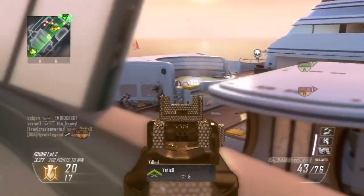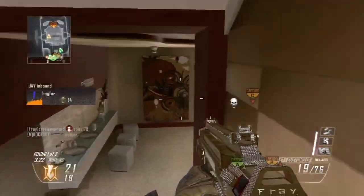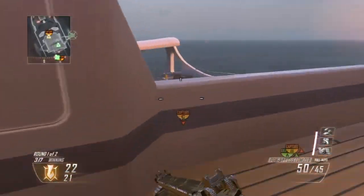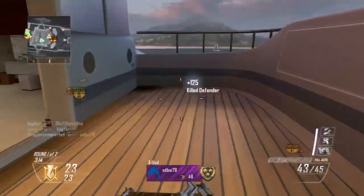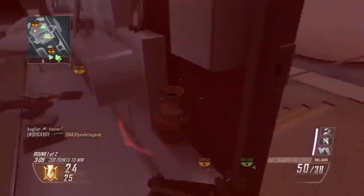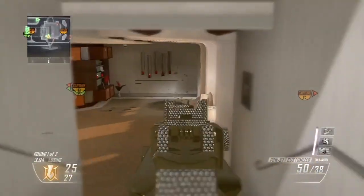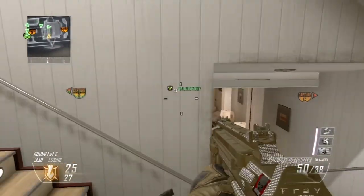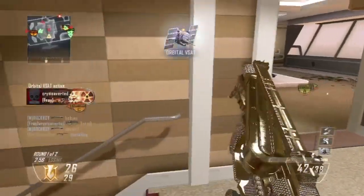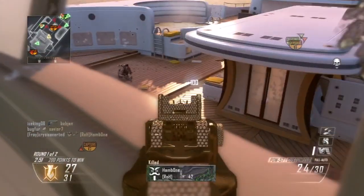Under sniper rifles, we will have the L115 coming out, the USR, and the GM-6. Under marksman rifles, we will have the IA-2, the MR-28, the MK-14 EBR making its return, as well as the SVU. Shotguns will be the MTS-255, which looks like the Model 1887, and the MAW. Handguns will be the P-226, the MP-443 Grach, the .44 Magnum making a return, and the M9A1 making a return. For launchers, we will have the MK-32, the Panzerfaust, and the Kastet.